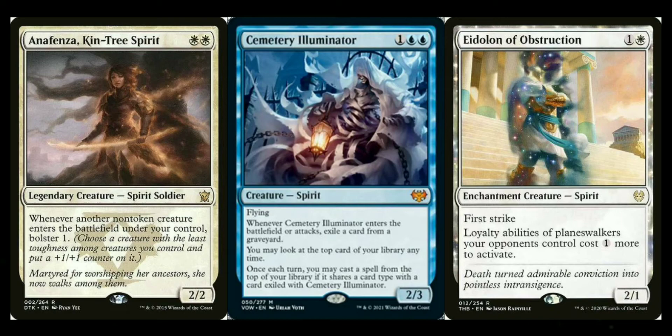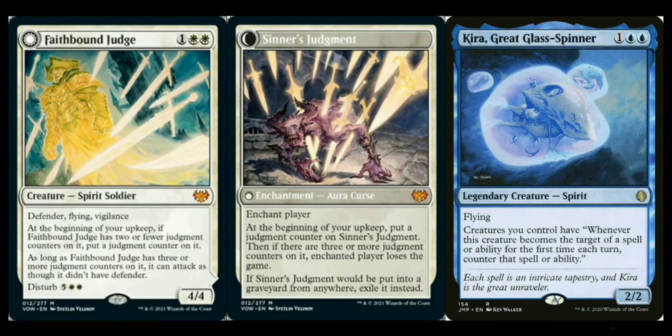Faithbound Judge is a double-faced disturb card. It has defender, flying, and vigilance. At the beginning of your upkeep, if it has fewer than two judgment counters put one on it, and as long as it has three or more it can attack. When it disturbs out of the graveyard it becomes an enchantment cursing an opponent — at the beginning of your upkeep put a counter on it, and if it has three or more judgment counters that player loses the game. Great option against high-life opponents.